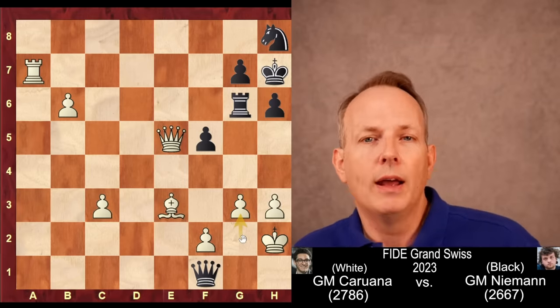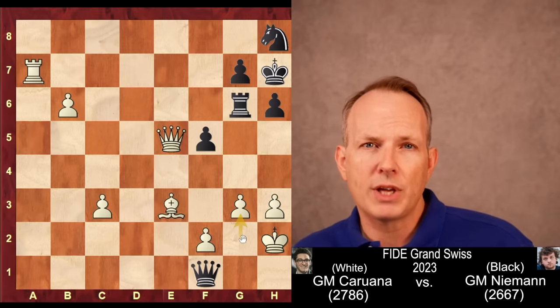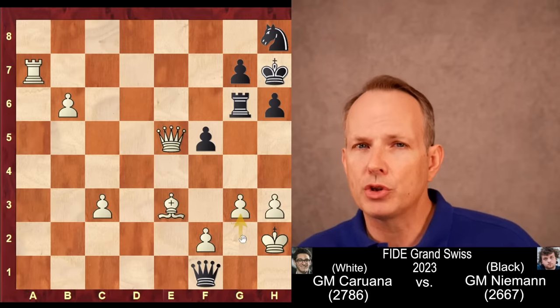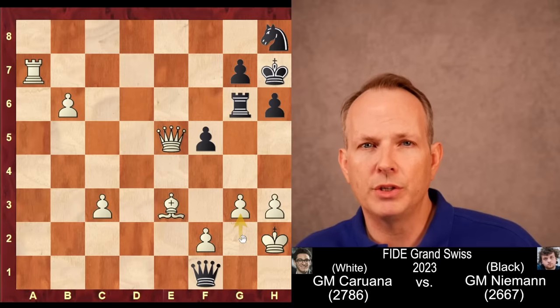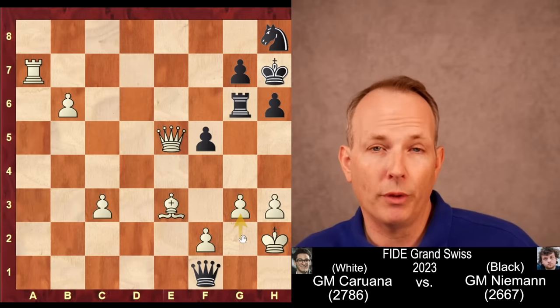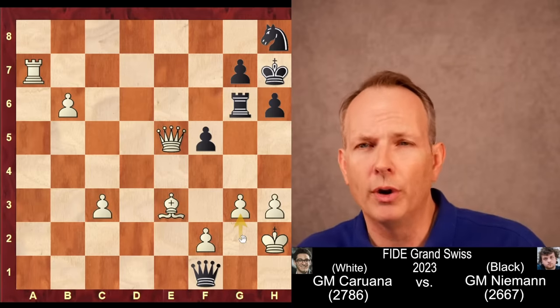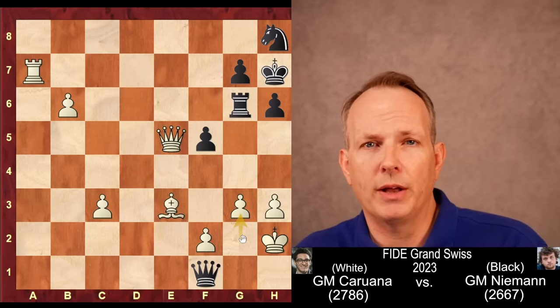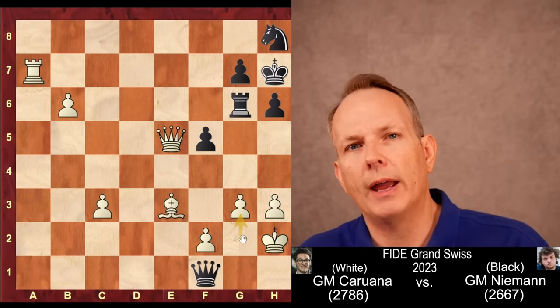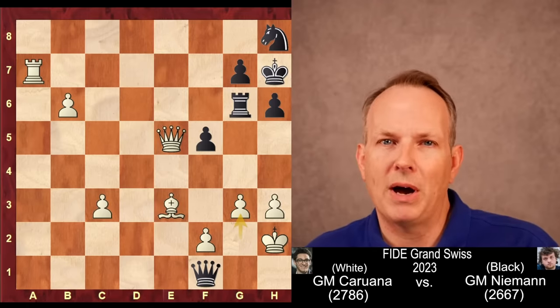A real powerful lesson from Caruana. We started with a safe opening, but he changed the structure and created a very sharp game. This idea of changing structure is a very powerful tool. I have some links in the description below for some books on Amazon about chess structure you can check out. Thank you for joining us at Chess Dog. See you again soon.